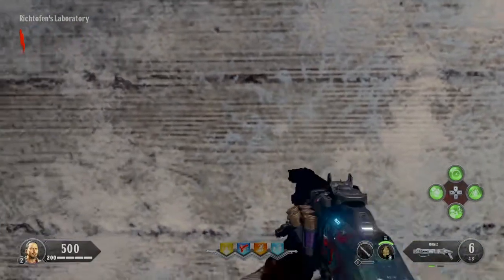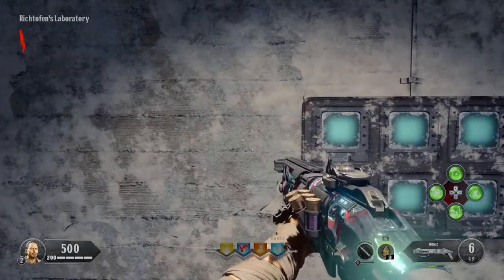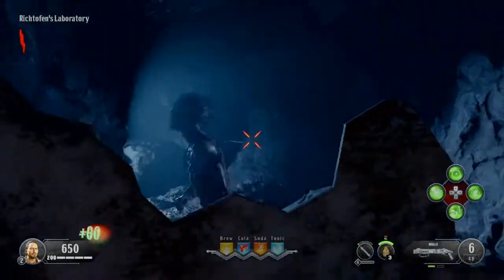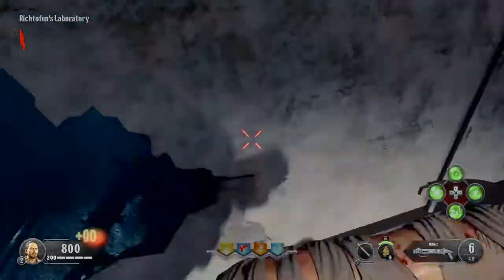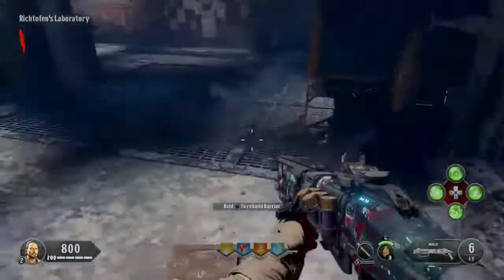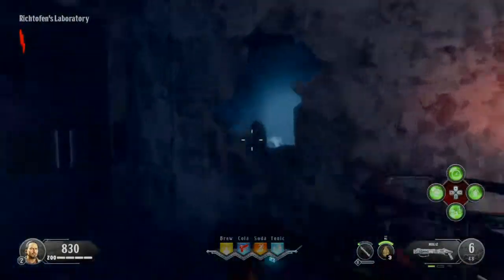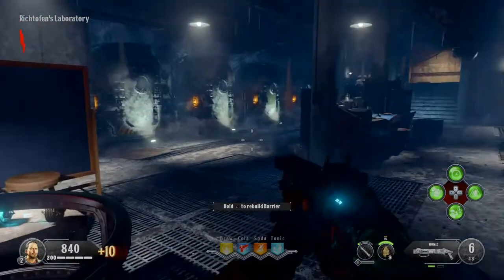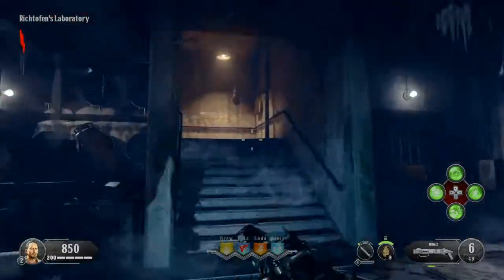So this camo is pretty difficult to unlock. I was confused, so if you're confused on how to do it, what you need to do is take whatever gun you're trying to unlock the Silverfish Camo on and you need to go kill either Brutus on Blood of the Dead or the Blightfather on Voyage of Despair or any other chaos storyline map.